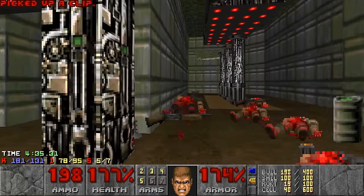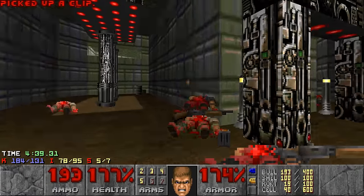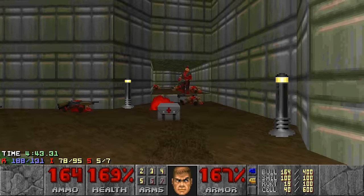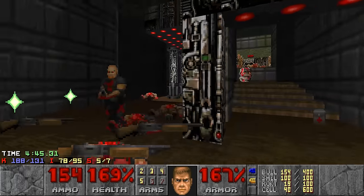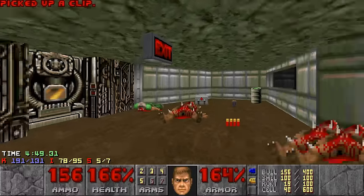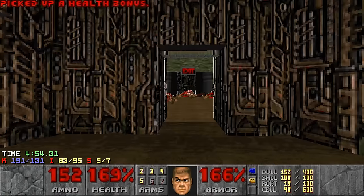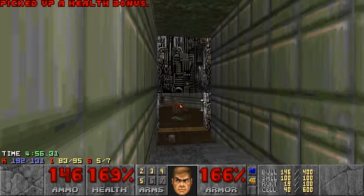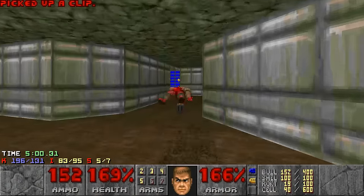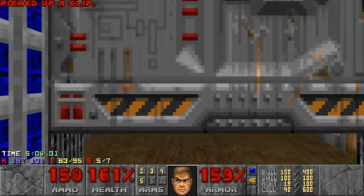So now we gotta go to the normal exit because we have items in there. Oh, so rough — so many freaking hit scanners. Even with partial invisibility, I'm still getting hit. At least I think there are items here. I didn't really practice this map. Let me see — is there an item in here? Oh, there are. 12 items left. Trying to think where they could be. Are they all at this secret area then? Could be — I hope so.